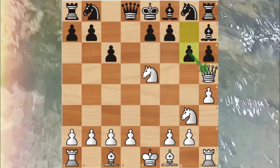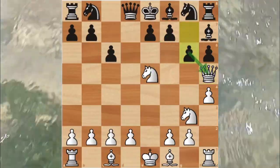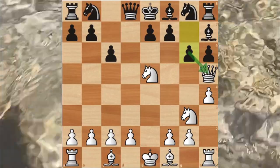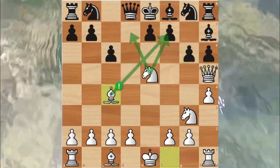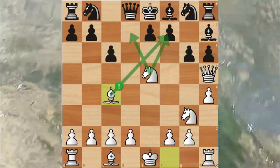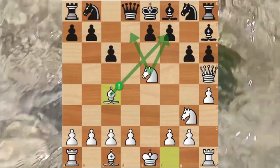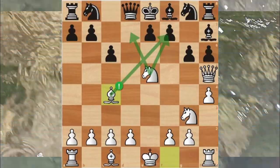Black defended the f7 pawn by moving the g6 pawn, which also attacked the queen. White didn't pay attention to that attack and moved their bishop to c4. Now black can't take white's queen, because if they do, white moves the bishop to f7 and gives checkmate. So in order to defend f7, black moved the e6 pawn.